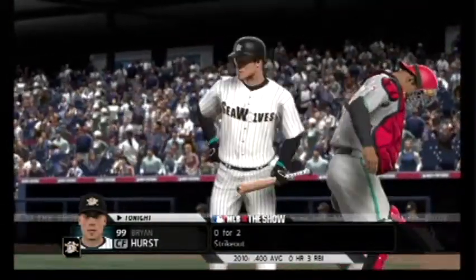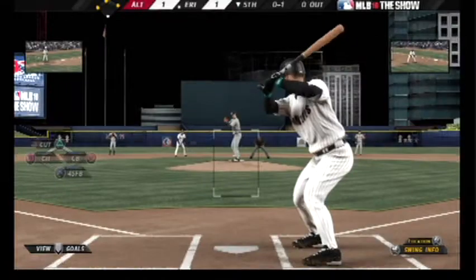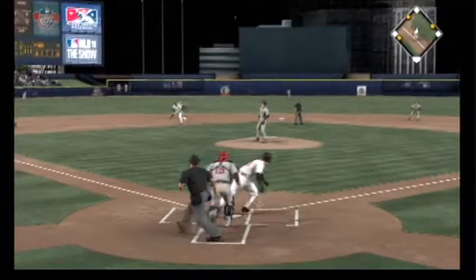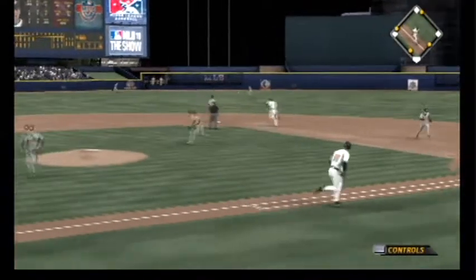Brian Hurst will stand in, 0 for 2 thus far. Now a ball lined back over second — and that's in there. Base hit. A run is in.